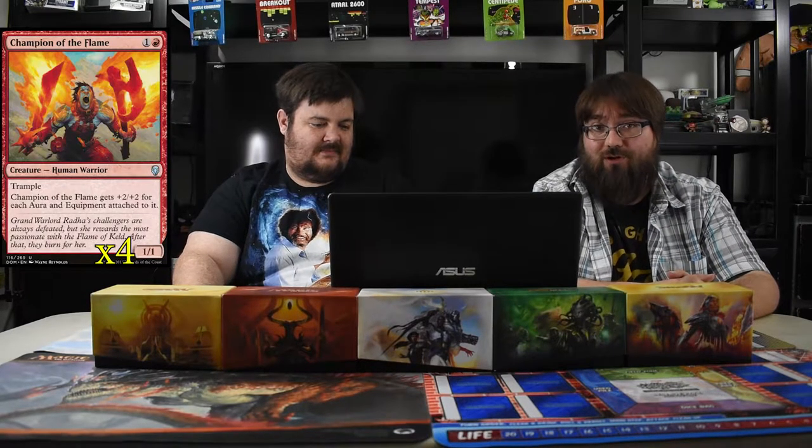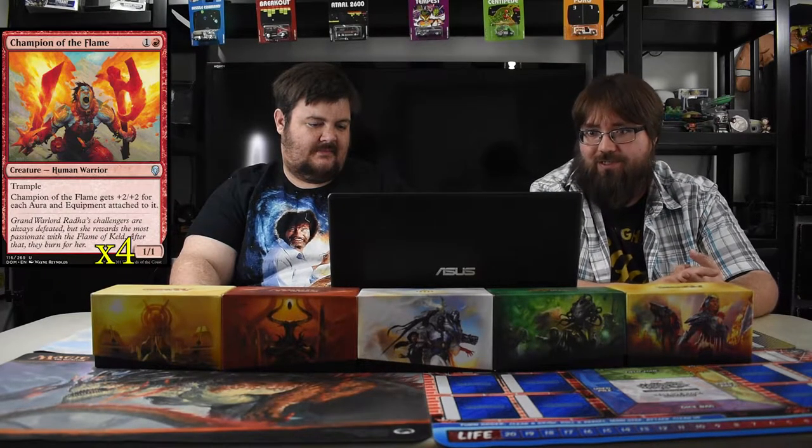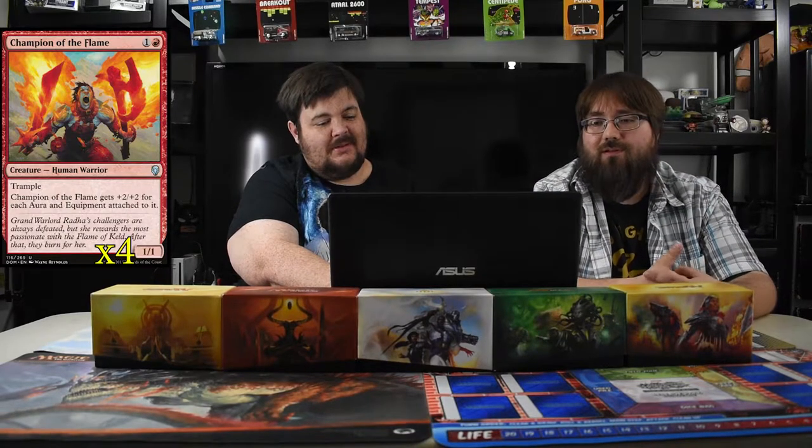Here's the bread and butter of the deck: Champion of the Flame. Costs two mana, a 1/1 with trample. Whenever he's attached with an aura or equipment he gets +2/+2 for each one. With all the one-drop auras you're just stacking bonuses and by two swings with this guy you hopefully just win. He's got trample, which everyone forgets — you can't just chump block him.